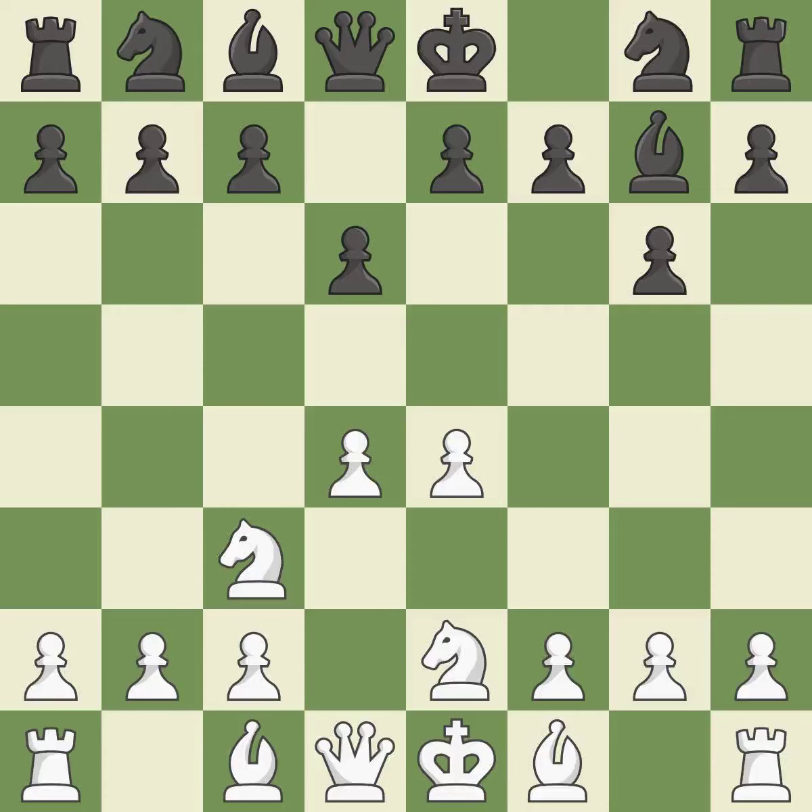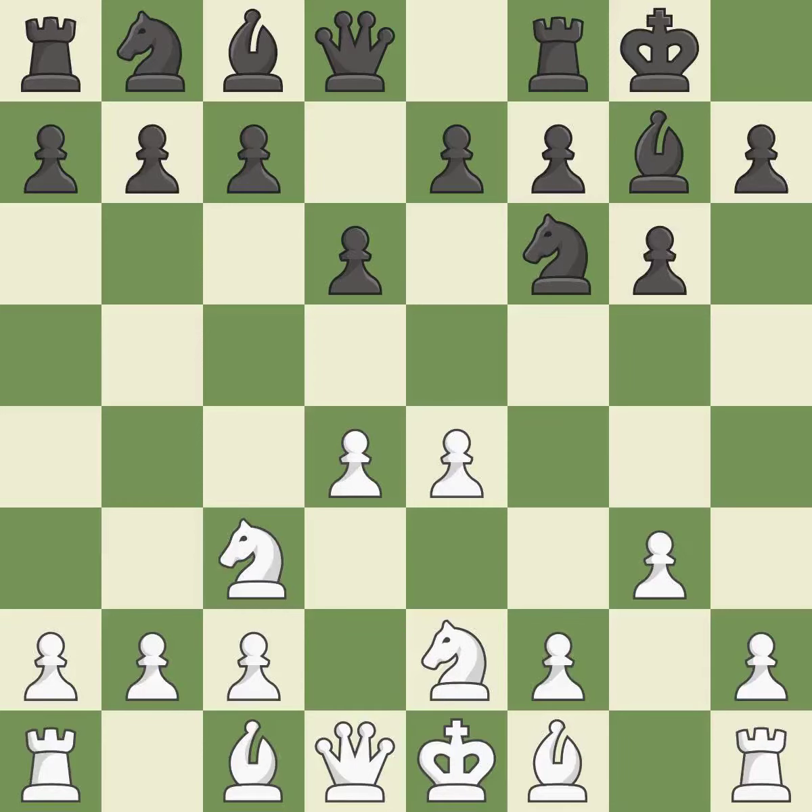A knight moves out of its beginning square and into the action. This develops a knight from its starting square, activating it. Castling gets the king to a safer square out of the center of the board, while also developing a rook. Castling kingside tends to be safer because the king is further from the center. By positioning the bishop on a potent diagonal, this fianchettos the bishop.